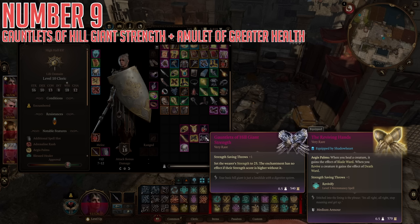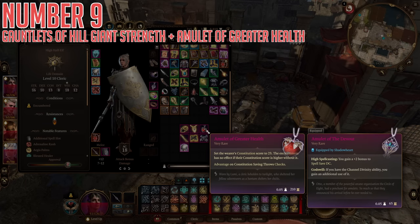The other item is the Amulet of Greater Health, which is very similar — setting the wearer's constitution score to 23 instead of strength, and granting advantage on constitution saving throws too. This one is pretty massive for anyone, really. If you have a character who is up in the front lines but sort of squishy, like a rogue is a really good example, you can just whack this amulet on if it doesn't get in the way of your build, and suddenly you have a buttload more health than you would have otherwise. This is found in the exact same room as the gloves, just on the other side of it.